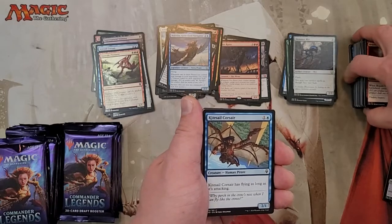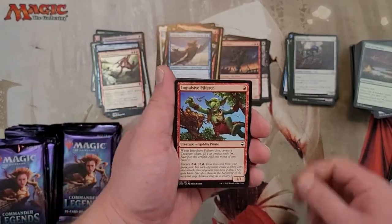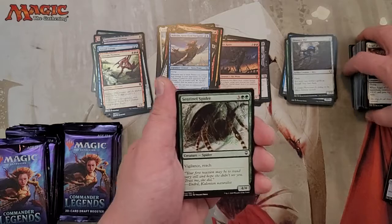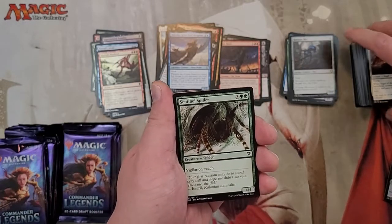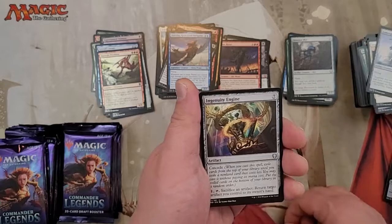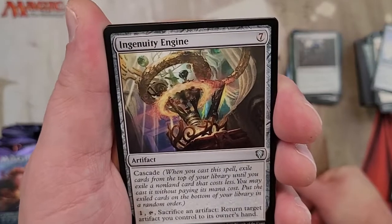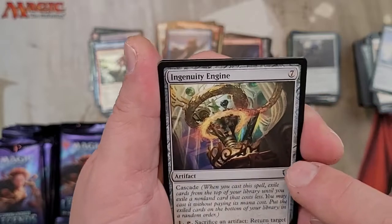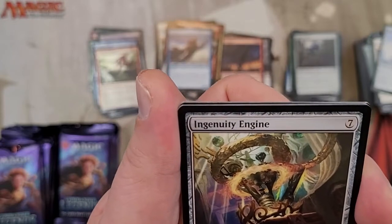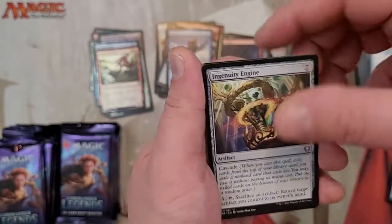Any cards you guys are excited about from this set? I'm just glad there's been an actual set that's Commander-specific. I mean, we get stuff in Modern Horizons and Battle Bond was pretty cool, but to actually get a set like this — I was really excited about it. Oh, Ingenuity Engine — apparently these have all the different swords in them. You can see the Sword of Body and Mind and Feast and Famine. I saw somebody point that out in a video; I was waiting to pull it to talk about it.